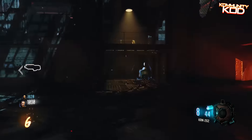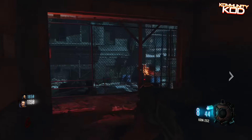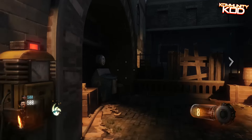Back in Call of Duty World at War, they had bonus points of 25 when you hold B, circle, and prone in front of a perk machine, just so you could get that fancy 5 on the end of your points score, because that is impossible in Zombies to do without doing that.